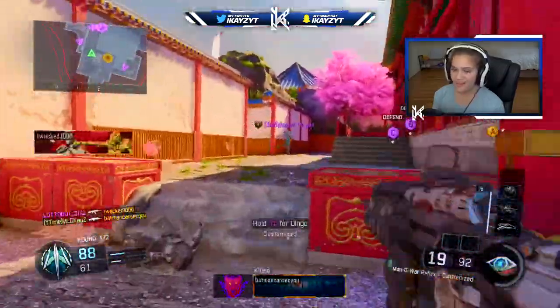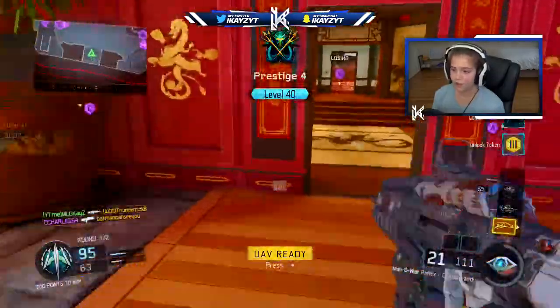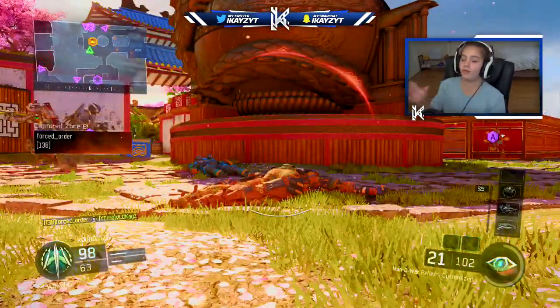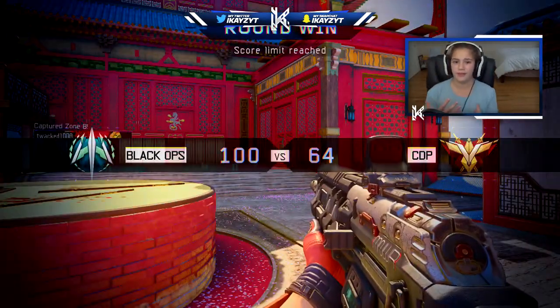Look how strong this gun is. Oh, there we go — another guy there. We're going in clutch now. We're actually doing pretty good. We got the UAV. There's a guy around here — oh, there's two. If we would have got one of them that would be okay, but I didn't know which one to aim at since there were three of them.